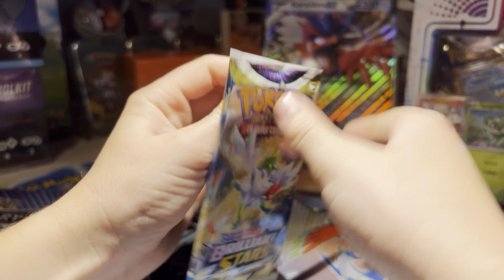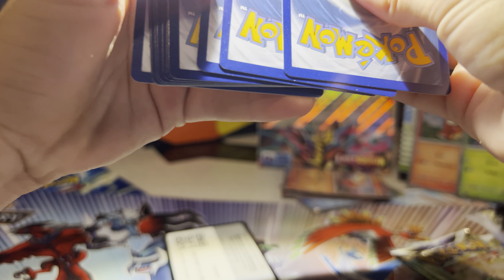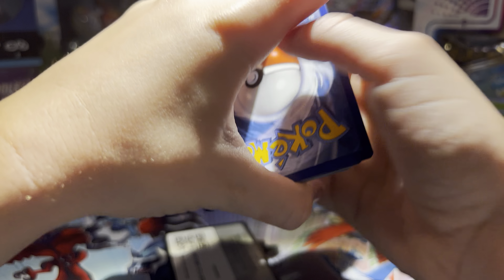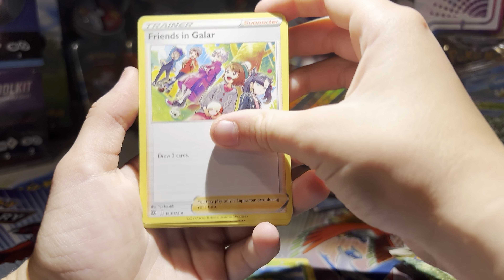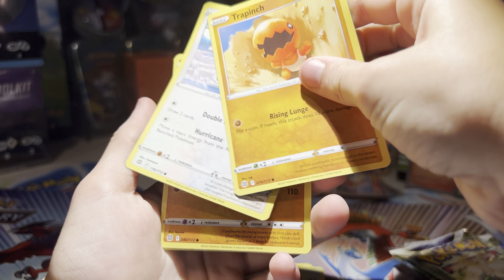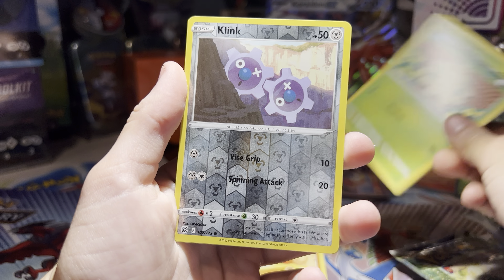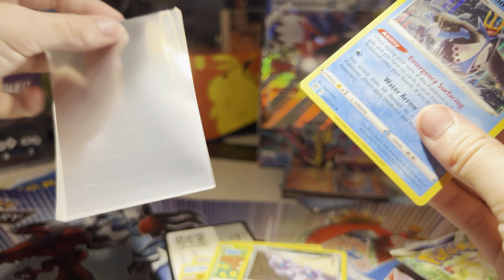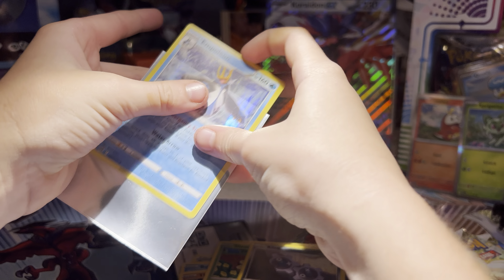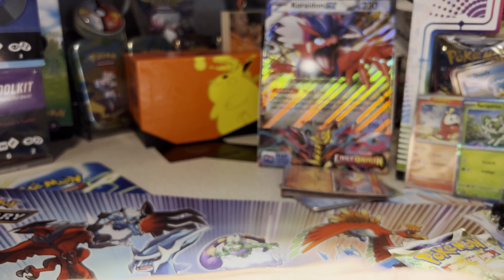First we'll do Brilliant Stars. Code card. Fire, Dark, Pot Helmet, Exeggutor, Friends in Galar, Weasel, Crap Pinch, Castform, Shroomish, Clink, and a Hollow Empoleon. I don't know if you guys saw our last video, but we had some really good luck. Hopefully that luck will carry over to this one — we'll find out though.